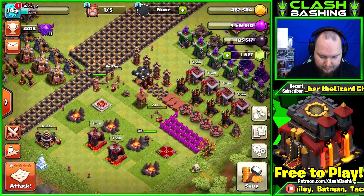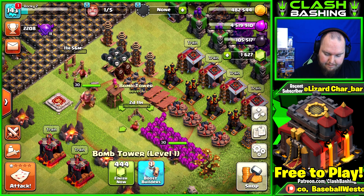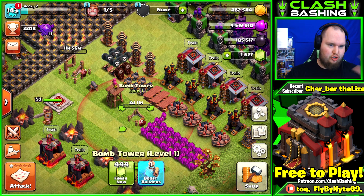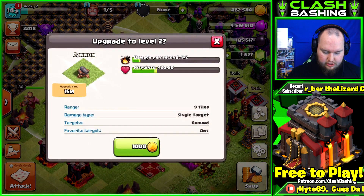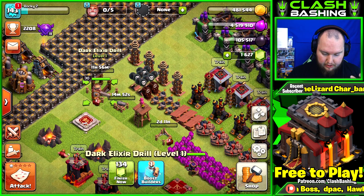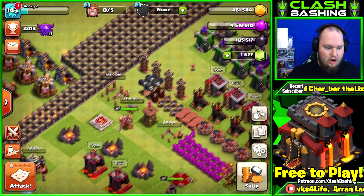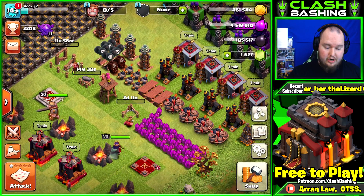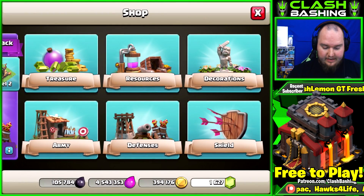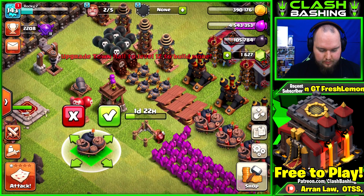The free-to-play aspect is really killing me here, guys - free to play is absolutely wrecking me. We do have builder potions though - I'll do two builder potions to knock off the 10-hour timers on the cannon, archer tower, and dark elixir drill. I'm just used to gemming everything, so doing free to play is tough. We'll knock off the full time with two builder potions and I'll be back once those are done. We got the dark elixir drill and archer tower completed.